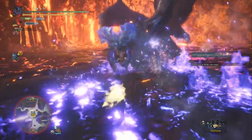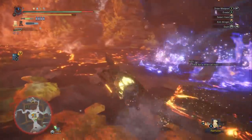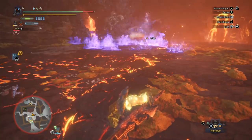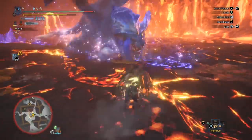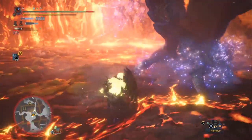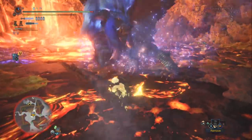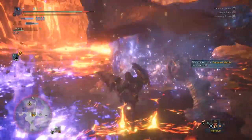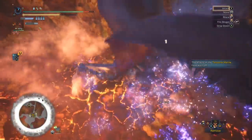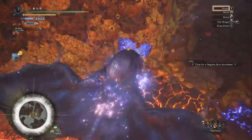What really makes arch tempered Lunastra so difficult is her supernova. The arch tempered version basically one-shots you — it does DOT damage and you're stuck in this huge bubble. You can try to counter it with Astera Jerky, but honestly the safest way to counter arch tempered Lunastra's supernova is to completely outspace it, or use the farcaster — the little green cloud item. You consume it and it sends you back to camp very fast.